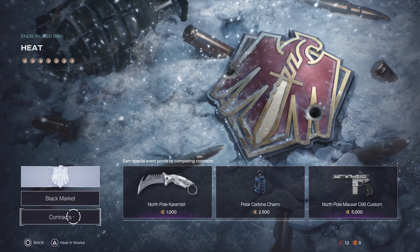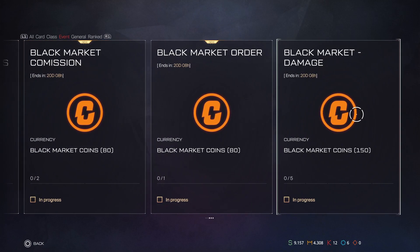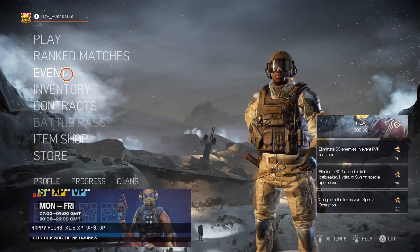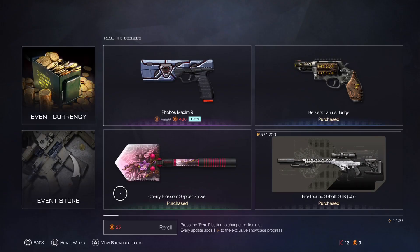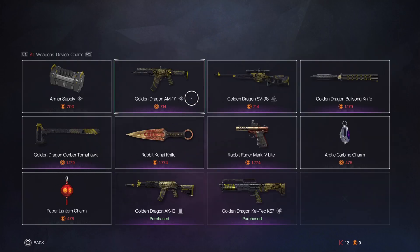Anyway, we have the new contracts here. The event lasts usually three weeks, so I have to deal 50k damage. We know what most of these are, but if we go to the black market — yeah, black market — that's the usual event currency and stuff like that. But if we go to the event store...